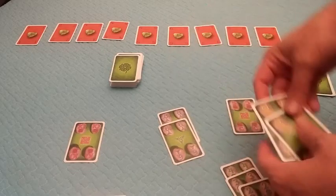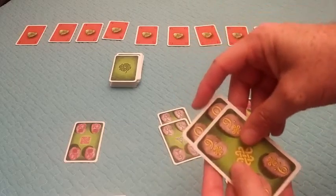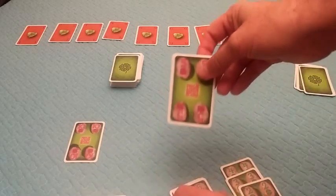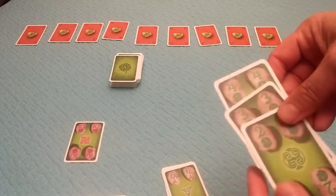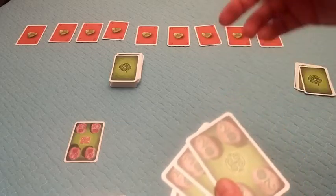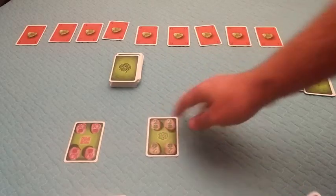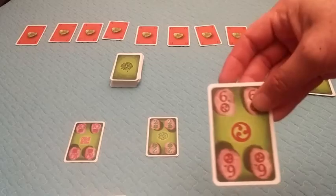The next player sorts their hand by color: a nine and a zero for yellow, a six and eight close together, a five by itself, and a two, three, and four in green. He decides to build an ascending row from two upward, plays the two, and draws a card — the six.